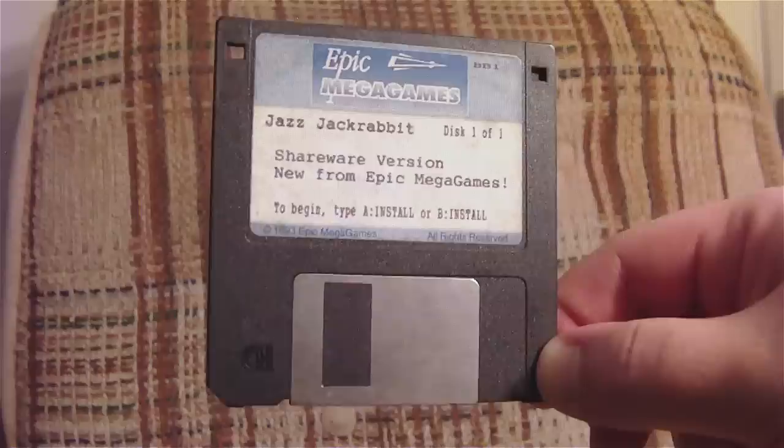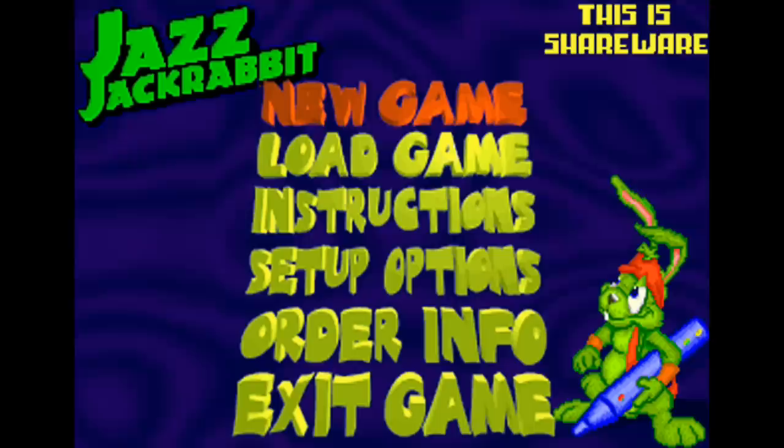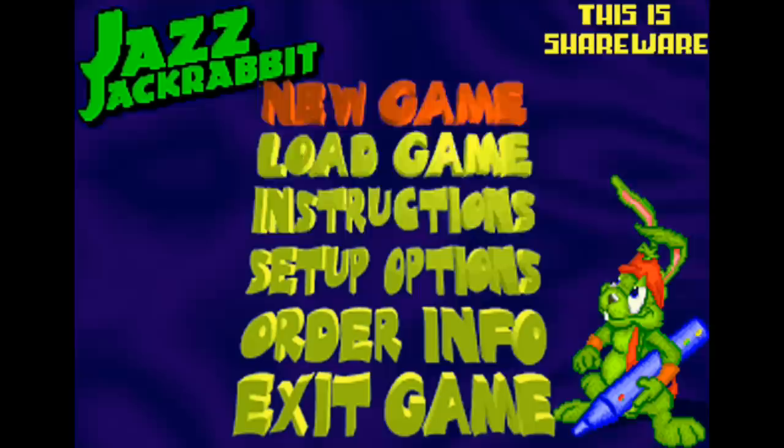I still played through this version endlessly. It starts off with an example of Nick Stadler's excellent animation and graphical talents, showing Jazz being his awesome self, all while Robert Allen's totally rockin' Jazz Jackrabbit theme song plays in the background. All the music is in glorious S3M tracker format, using an awesome set of samples to compose some seriously catchy grooves. If you've played Epic Pinball, it's the same guy with the same sample set, so it's just awesome.